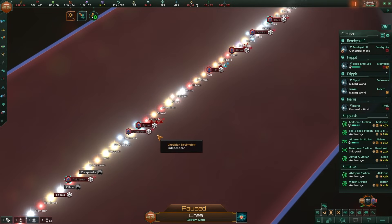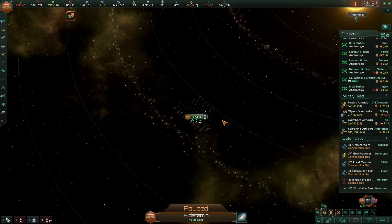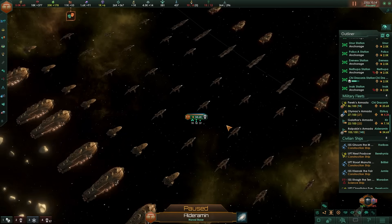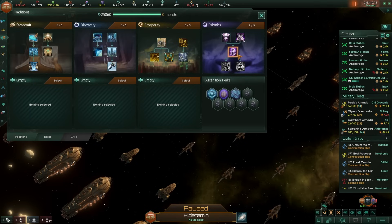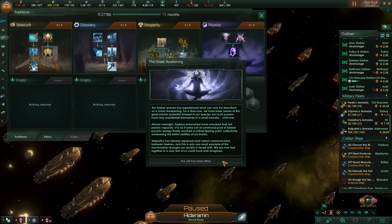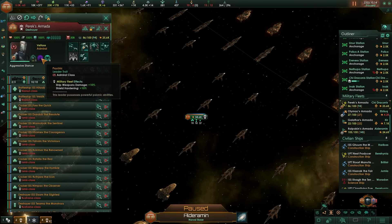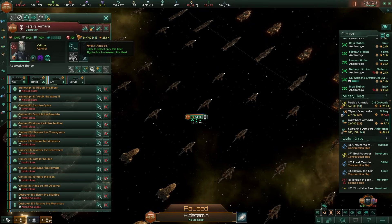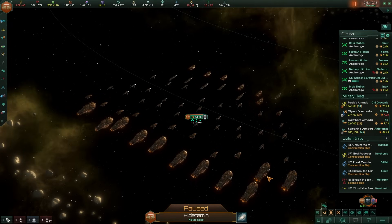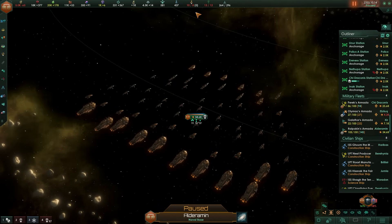We want to engage them for as long as possible and stay away from the enemy wherever we can. Maybe throw some artillery and some anti-missile point defense into the mix - barrier point defenses could be super helpful against those missiles. The most important thing is staying the hell away from their ships. They now have about 70,000 fleet power and I've cranked my fleets up to about 50,000 to 60,000.